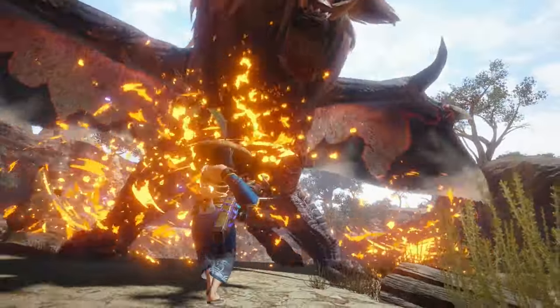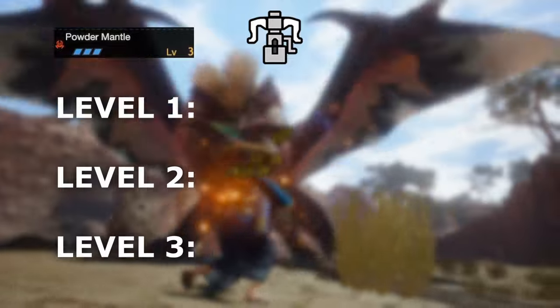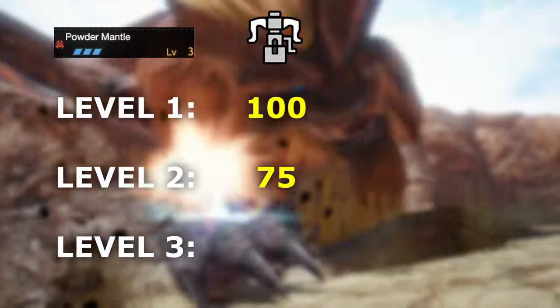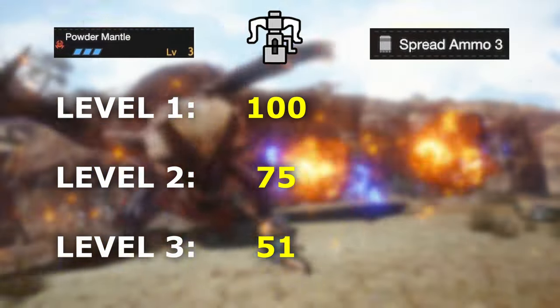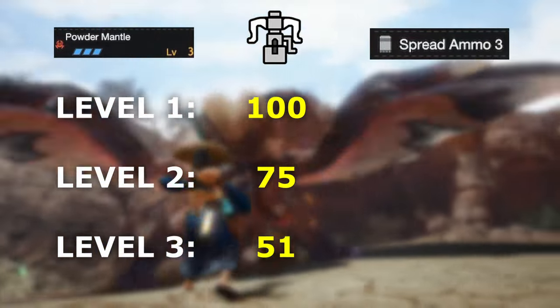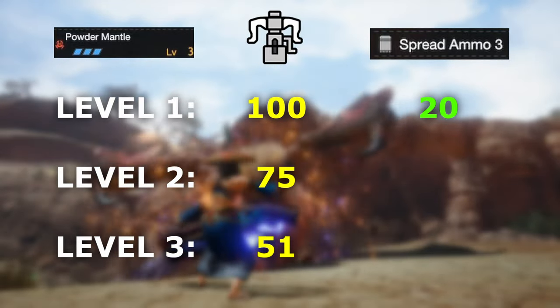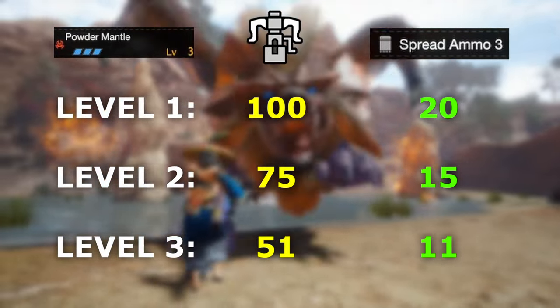Each level of powder mantle cuts the amount of hits needed to activate the skill. For heavy bowguns, level 1 needs 100 hits, level 2 needs 75, and level 3 needs 51. Spread ammo 3 is one of the best ways to build up those hits — every bullet always does 5 hits, which means level 1 will only need 20 hits, level 2 needs 15, and level 3 needs 11.